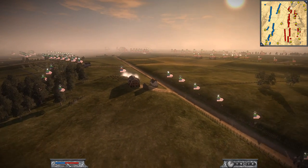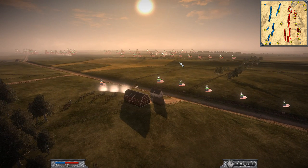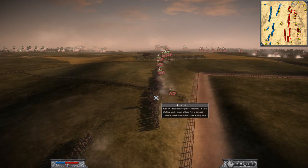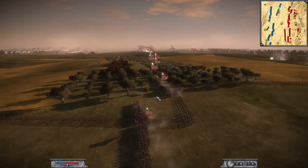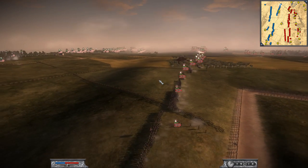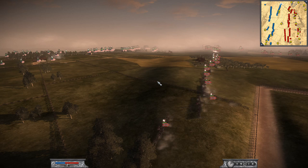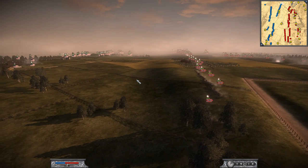If you look at the balance of power, the Union is at a huge disadvantage. So we're going to talk a little strategy here as the infantry gets closer and closer. We've got a lot of Virginian boys, some Mississippi boys ready to give the enemy the cold steel. They're going to try to push back the mercenary horde from the north and protect their southern lands.